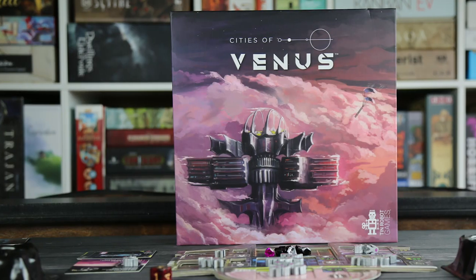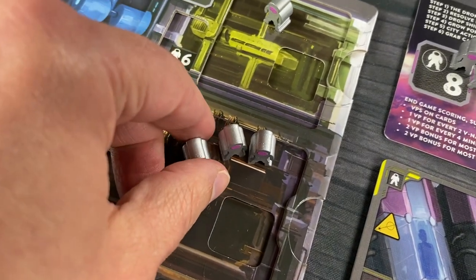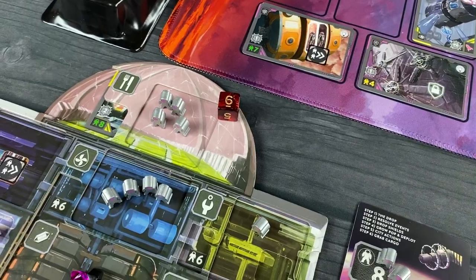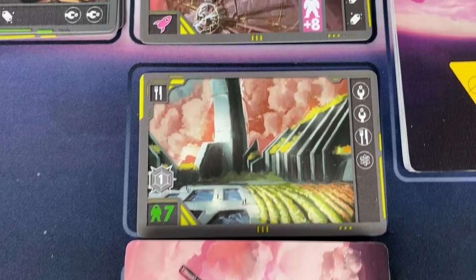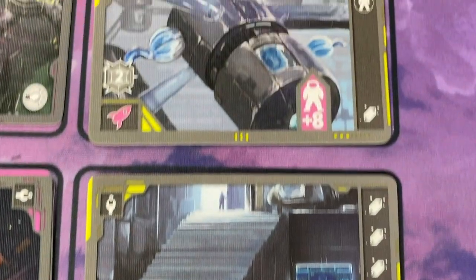The game also brings a push-your-luck element with the mining as you roll dice to earn resources. This creates a bit of a gambling element where you can turn resources into V-naught miners and then turn around and use those miners to attempt to earn more resources. Turn order also plays a key role. When it comes to selecting canister cards, it's usually clear which cards hold the most value — first dibs, in this case, is obviously beneficial.